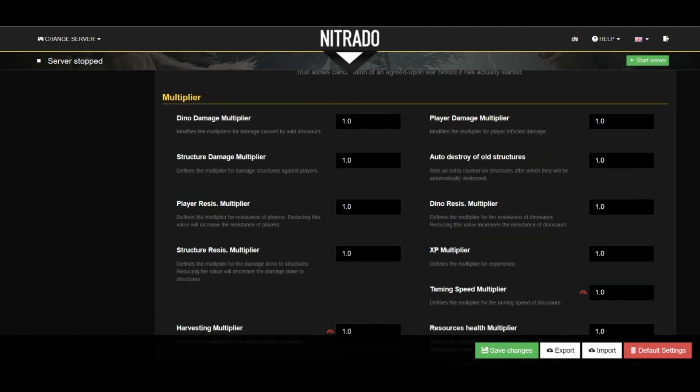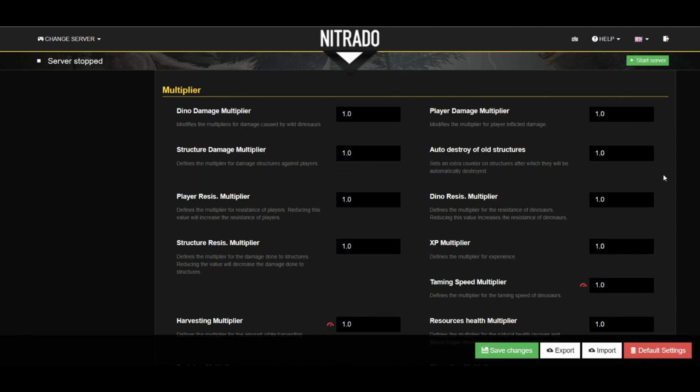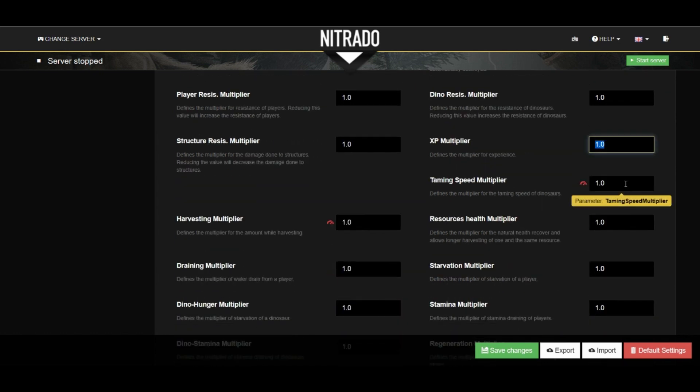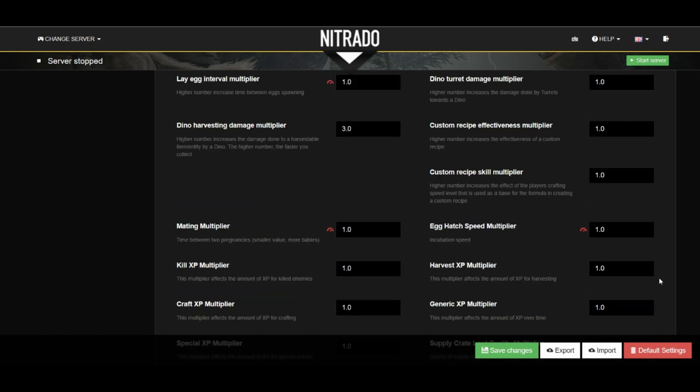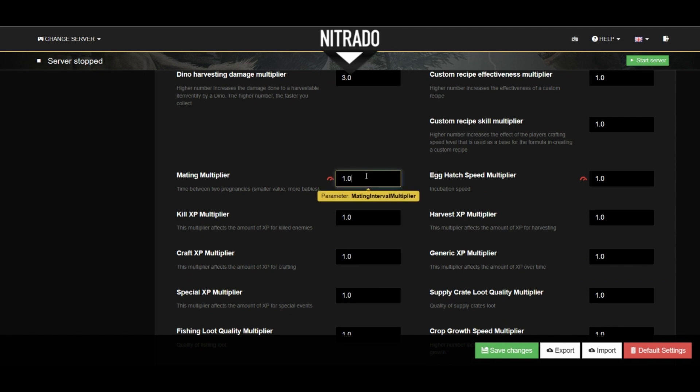The multiplier section below is probably the most important grouping of settings you will want to be changing. Starting things off, you can see we have dino and player damage or resistance settings, XP multipliers. I personally like to change the taming speed, the harvesting damage, and resource health in these sections. We can change our stamina multipliers and resource respawn settings as well. I always like to change the lay egg interval — that's definitely a good one. And then of course any other boxes that may affect breeding or hatching speed.